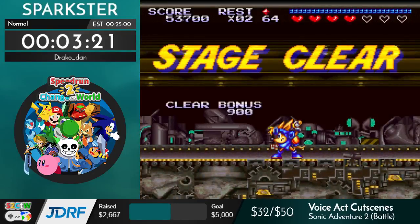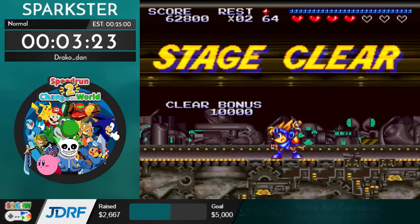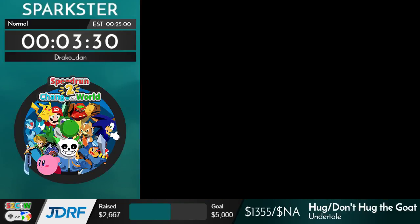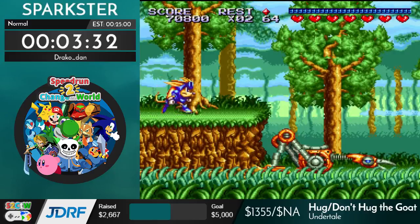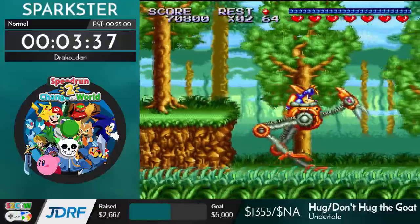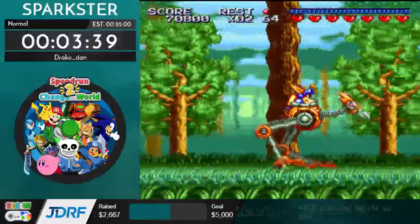Coming up in stage three is an auto-scroller. Specifically, once the stage starts there is 73 seconds of auto-scroller in which it's better for me to do absolutely nothing, because attacking things just causes more enemies to spawn and can potentially cause lag. So I'm going to take this opportunity to give a short announcement.